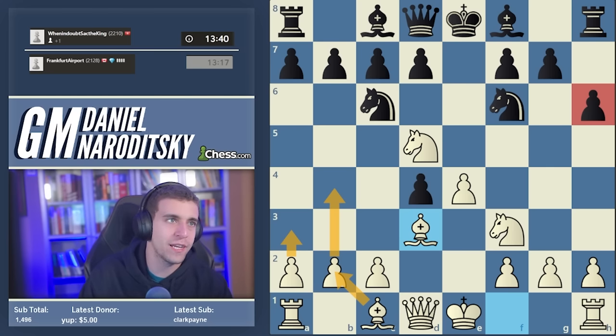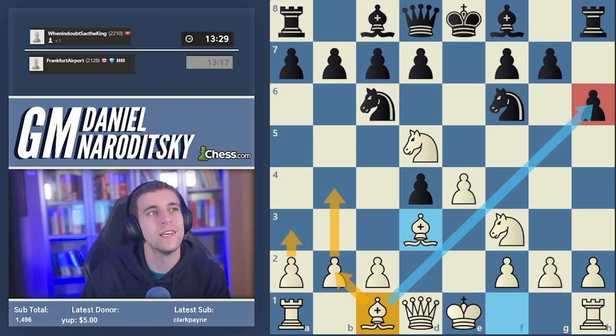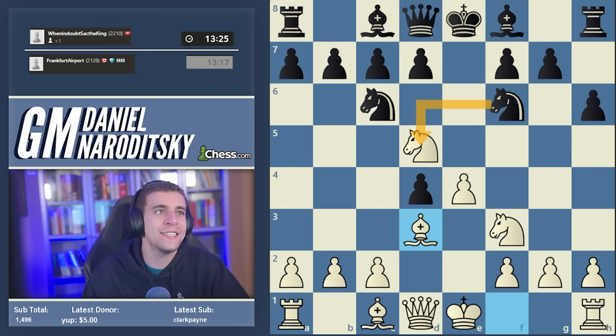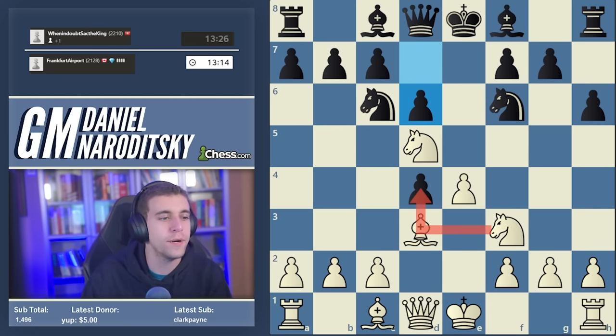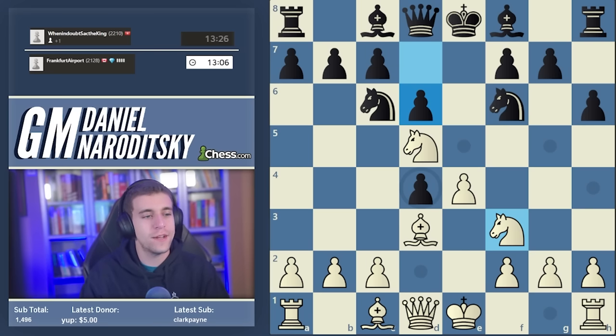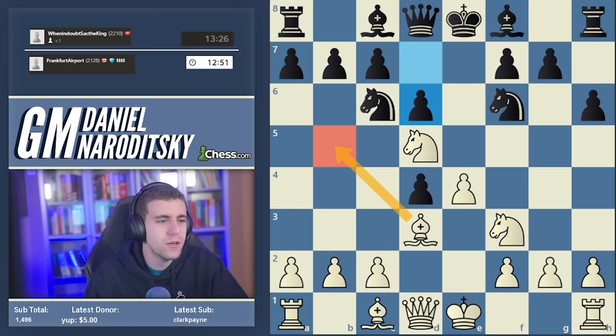The drawback of h6 long-term is that once black castles kingside, there are situations where a sacrifice on h6 can be very dangerous. Knight takes d5 is almost always in white's favor because we recapture on d5 — the knight on c6 is kicked away, and black risks losing the d4 pawn. If black takes on d5 too early and white gets a rook on e1, black often gets massacred down the e-file. So experienced players play d6 instead, and my line goes knight takes f6, queen takes f6, bishop b5.